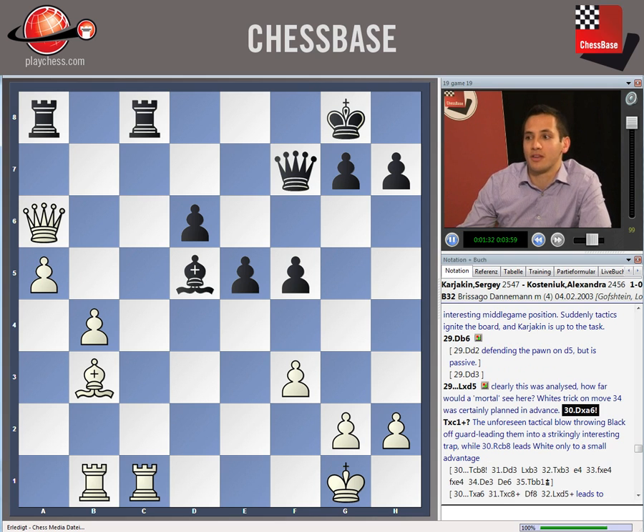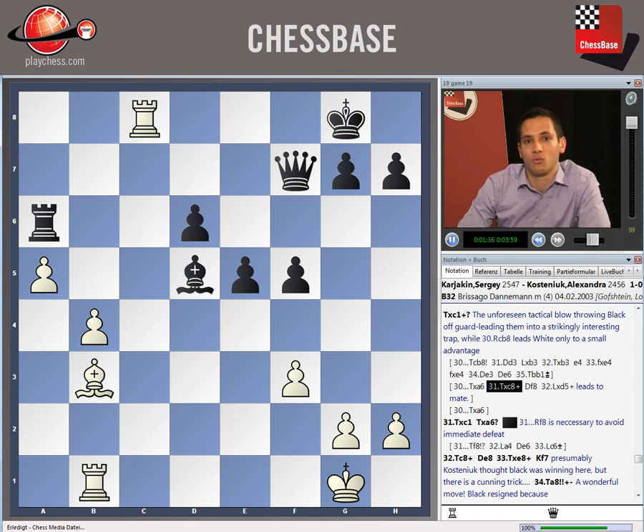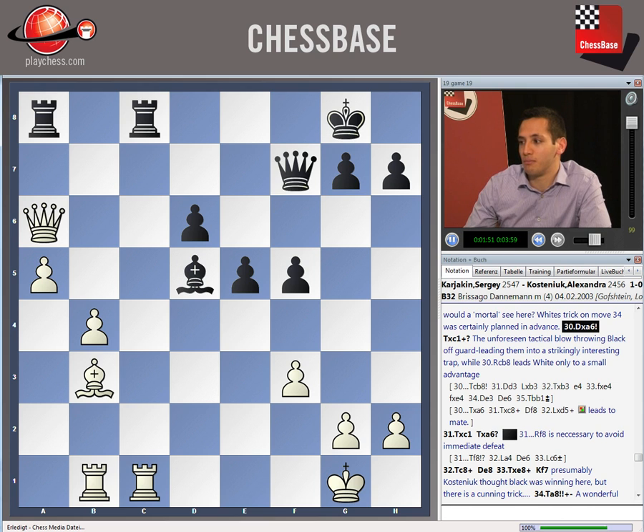Now, if Black were to take on A6 straight away, White will end up winning immediately: Rook takes C8, Queen F8, and the intermezzo of Bishop takes D5 check, and Black will be checkmated in short order. The King will have to move and the Queen will be captured with checkmate. Black would have seen this, of course.